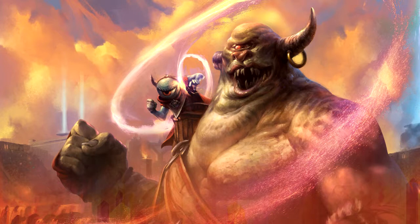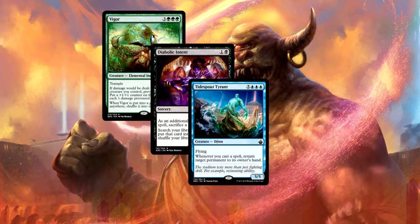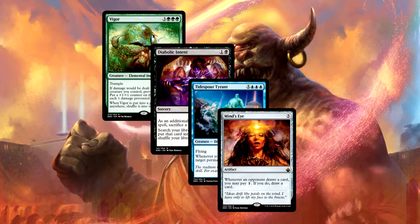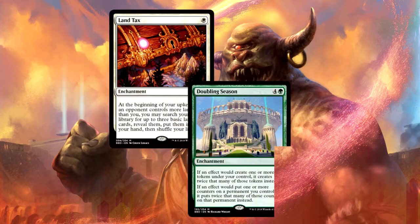Starting with the good - especially at the higher rarities, the reprints in this set are great. At the rare level there are cards like Vigor, Diabolic Intent, Tidespout Tyrant, and Mind's Eye - really great cards that haven't gotten a lot of printings. At the mythic level there are cards like Land Tax and Doubling Season. They really nailed it with the higher rarity reprints.